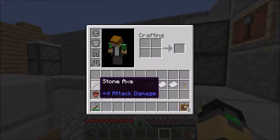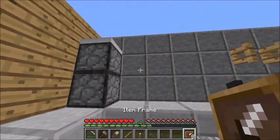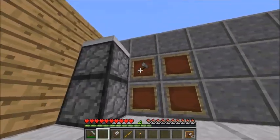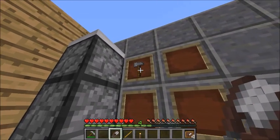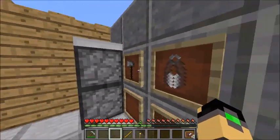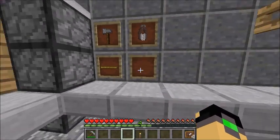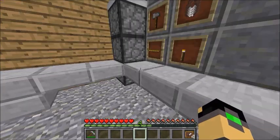Once you did that, grab your stone axe, your shears, your stick, and your torch, and go to the complete other side to the middle. Place three or four item frames down like this, and hang your tools in them. In the upper one, place your stone axe — or hammer in my texture pack. Then place your shears in the next one right next to it. Underneath the stone axe, place the stick — you only have to do one tick for this one. And next to the stick, place your torch.